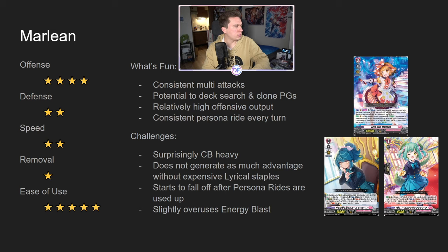And finally for Lyrical, we have Marlene. She has in my opinion pretty good offensive potential because she powers up your rears that she calls, and her support rears also give extra power. Her generic cycler also gives out power to your front row. Defense is nothing too fantastic. Speed is also okay if you play Yuika. No removal and pretty good ease of use. She does consistent multi-attacks and could potentially search your deck for PGs and clone them through the ride line. You Persona Ride every turn. But it's surprisingly CB heavy — all three of these cards are pretty counter blast heavy and you don't have as many counter charge options. Lyrical doesn't generate much advantage unless you invest in the expensive lyrical staples. To tell a new player to buy four Yuika and four Valsha Blount is a bit tough, so unless you really put in the funds, it can be a little bit tough to generate advantage. But her island is really, really good.